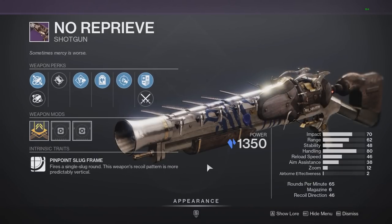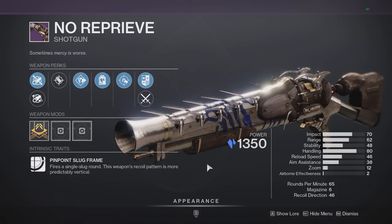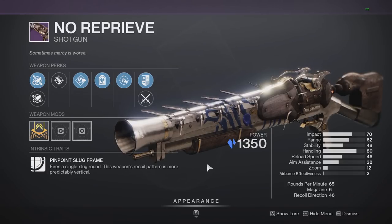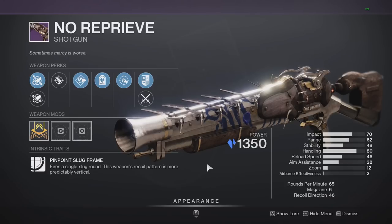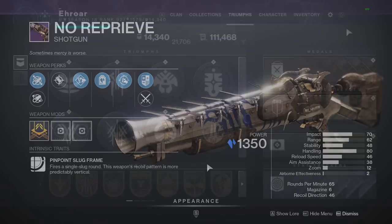Today we're going over the No Reprieve — a weapon you need to be crafting as soon as possible. This is the highest DPS weapon in the game, maybe outside of a few random combos, but for a special weapon it is absolutely insane. In this video we're going over exactly the roll you want to be crafting and breaking down its DPS compared to some other specials. This is the seasonal slug shotgun.